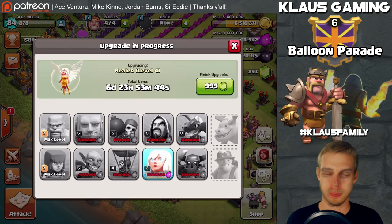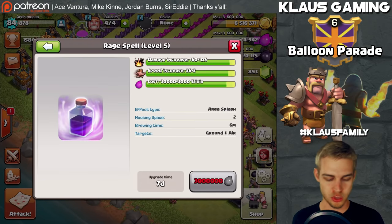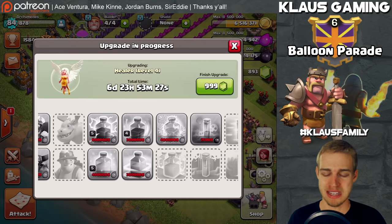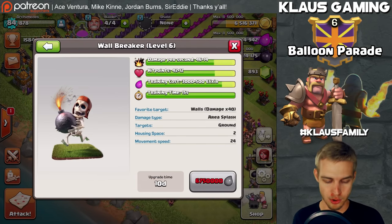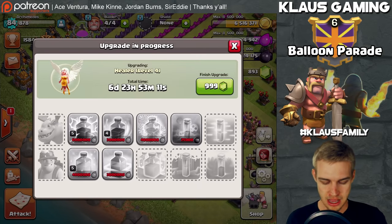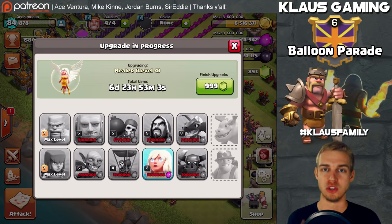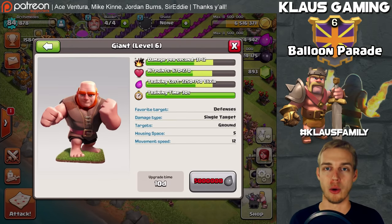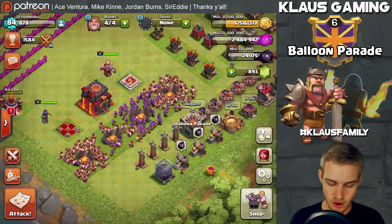So we've already taken out everything. We've got spells — the healing spell, the rage spell going down, the jump spell — these are all important. The lightning spell and freeze spell are not really important for us at this point. The top priorities for the laboratory will be giant, goblin, and wall breaker. So the future plan: once this healer is done, rage spell goes down, then Giants. Next we'll talk about elixir upgrades on the base.